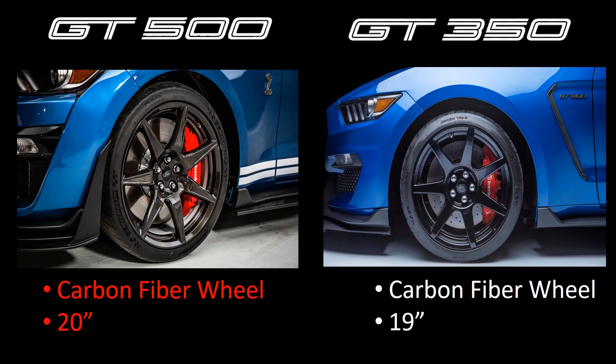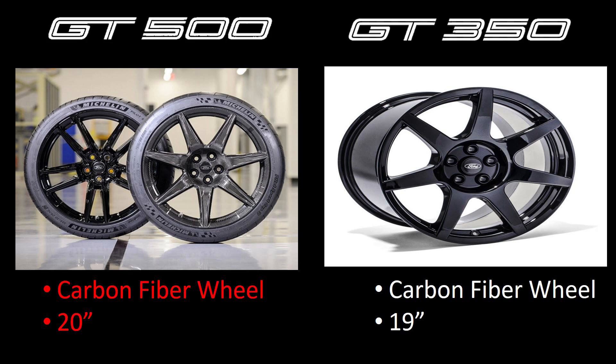The last exterior difference is the wheels. Comparing the GT500 track pack to the GT350R, both setups come with carbon fiber wheels. The GT500's wheels are 20 inches and the GT350's are 19 inches. Even though the GT500 wheels are an inch bigger, they are the same weight as the GT350's smaller wheels. According to Ford, the GT500's wheels save up to 60 pounds of unsprung weight, which is very important and distinguishable when you're driving. We prefer the cleaner painted look of the GT350's wheel, but there's something cool about an exposed carbon fiber wheel, and we do hope Ford offers a painted option in the future.